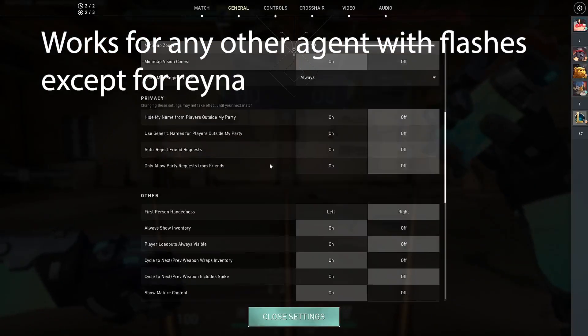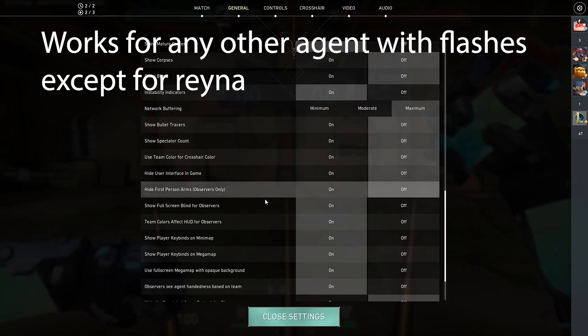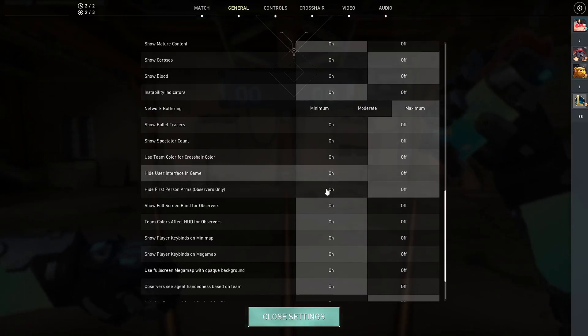So say you're playing KO, right? You go to General, scroll down, Hide User Interface in-game — on.